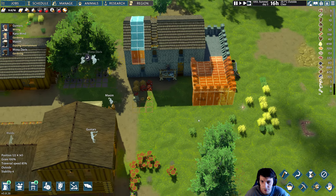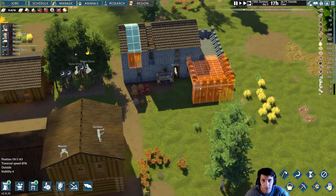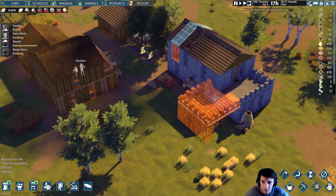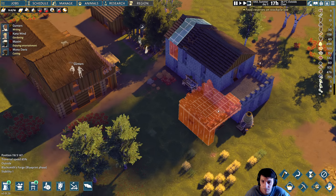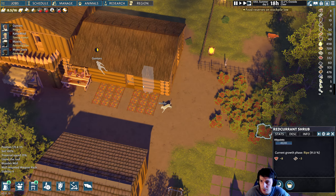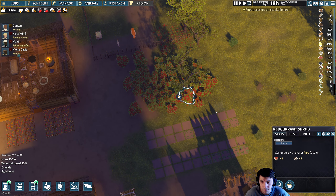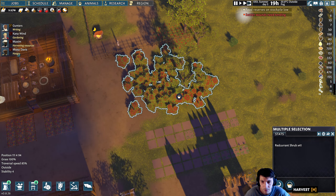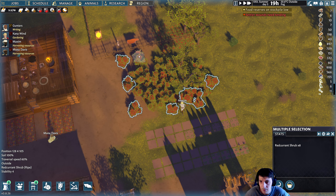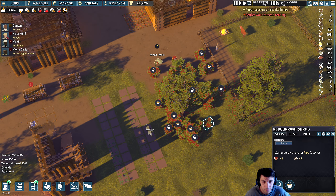Okay, why wouldn't you just finish? We have a food reserves on stockpile low warning. Let's see how much food we have here — not much actually. Alright, I'm going to harvest what we can here, mostly just these crops right here.